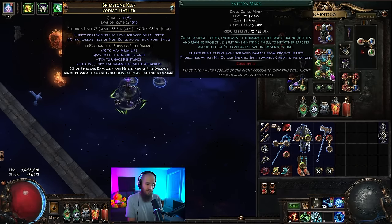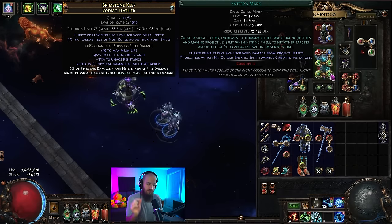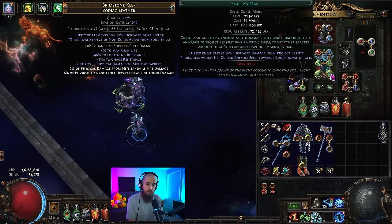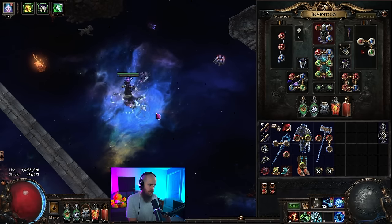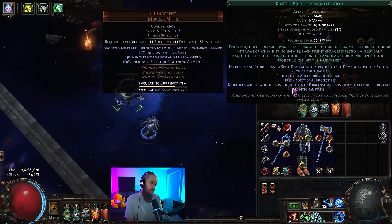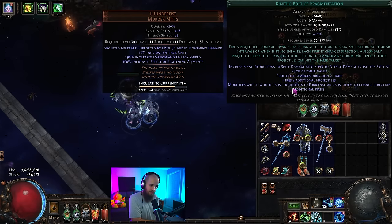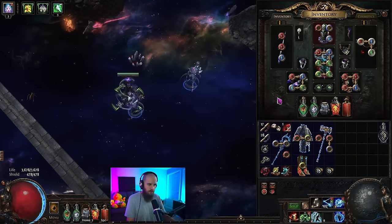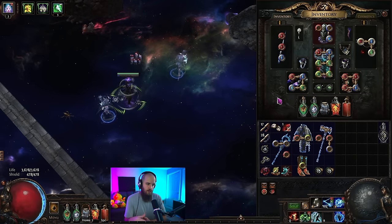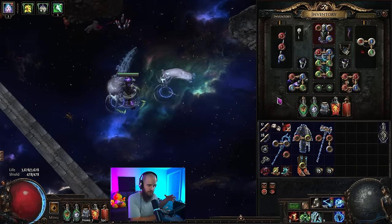This allows us in my current setup for bossing to hit anywhere from 110 to 120 times per attack — an absolutely absurd amount of projectiles. What this allows us to do is scale our damage extremely efficiently. There's another feature of Kinetic Bolt I haven't talked about yet: increases and reductions of spell damage also applied to attack damage from this skill at 250% of their value.